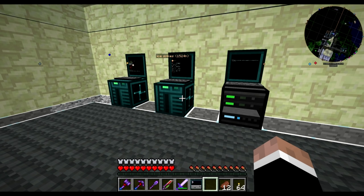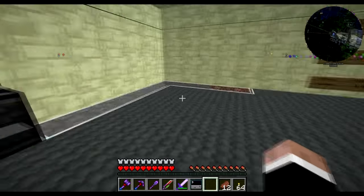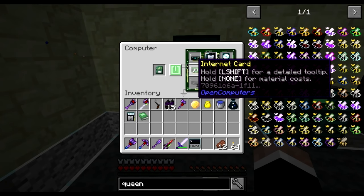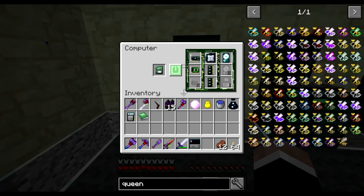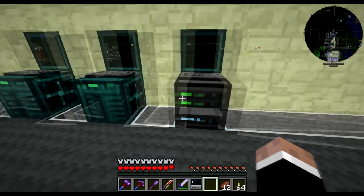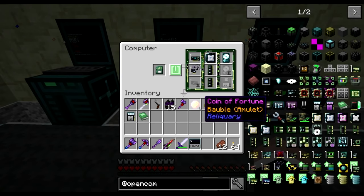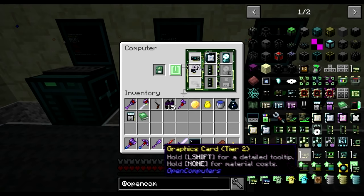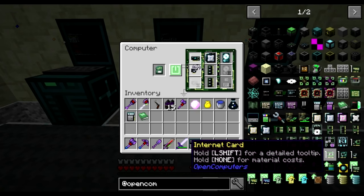One thing you gain over ComputerCraft is the ability to send programs to Pastebin — but you can't do that with a normal computer. You need to install an internet card. That gives you all the internet stuff — you can call HTTP addresses. I think it's a tier 2 card, let me check... yes, it's tier 2, so you can put it in almost anything.